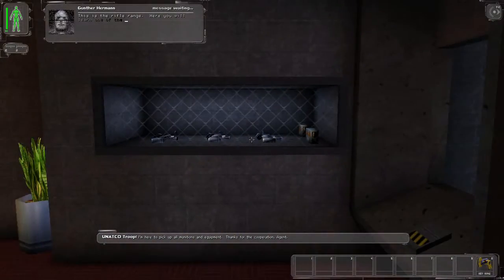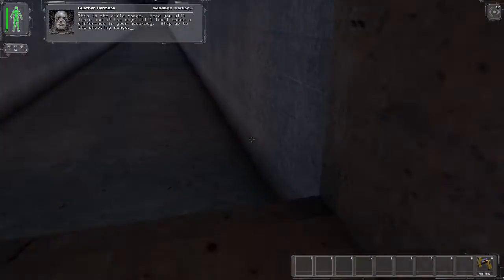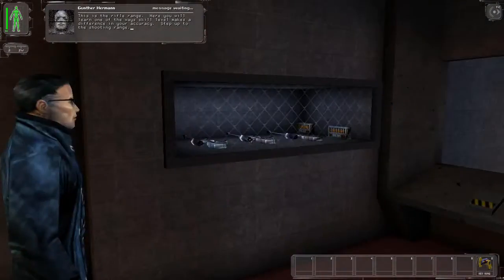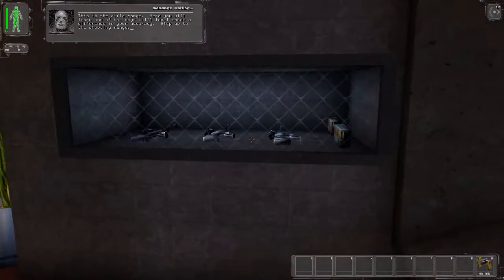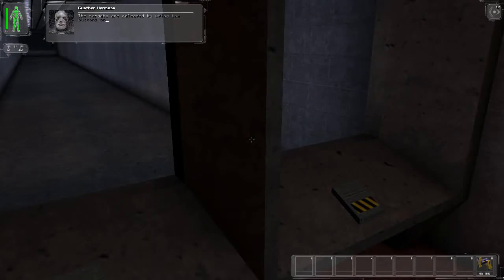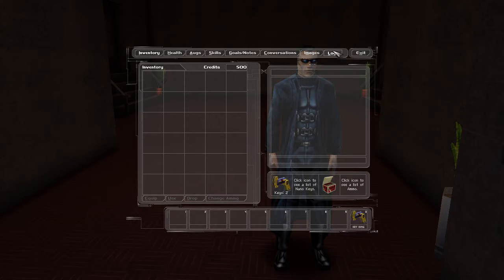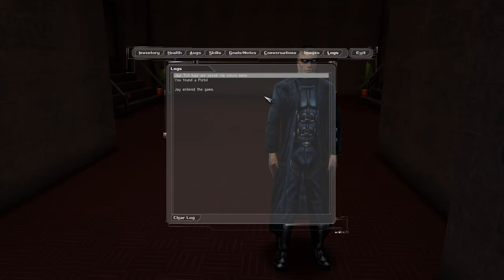This is the rifle range. Here you will learn one of the ways skill level makes a difference in your accuracy. Step up to the shooting range. The targets are released using the buttons on the counter. Release the first target and destroy it with the rifle. Use the rifle scope by pressing the left bracket key to turn the scope on.